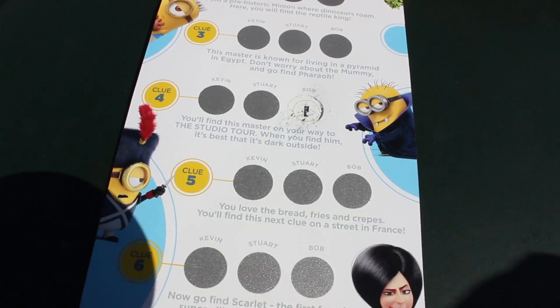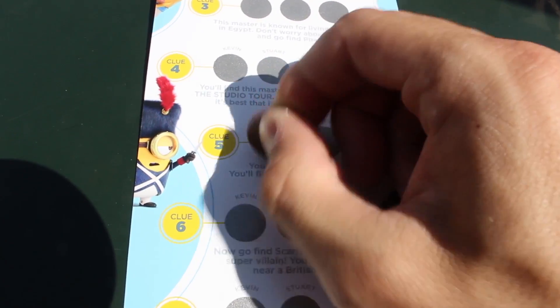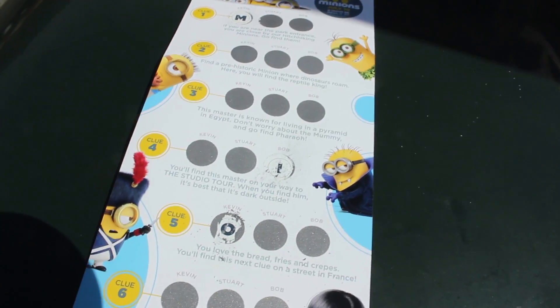Alright, now we're on the streets of France because it says our next minion will be found on the streets of France, and I think I see him right now. Who is it? It's Kevin! I love the little outfits going on there. Alright, let's scratch him off. It's so hard one-handed. Alright, looks like an O. So we got M-I-O.